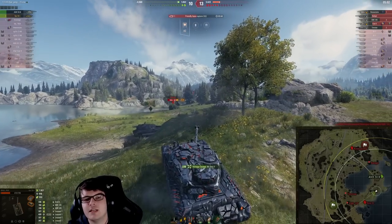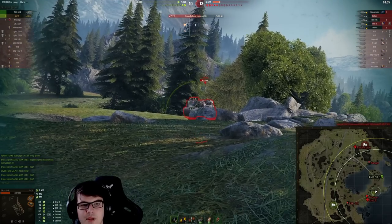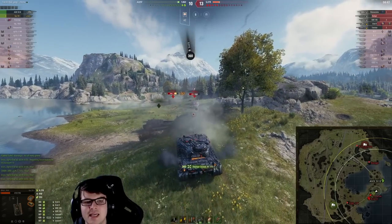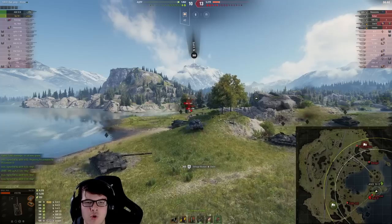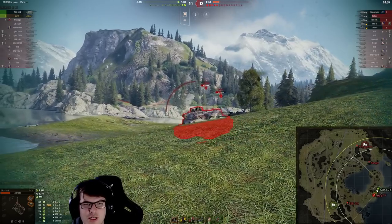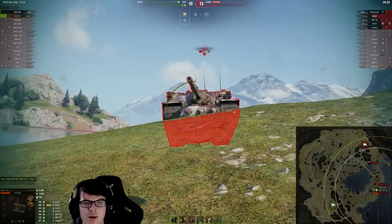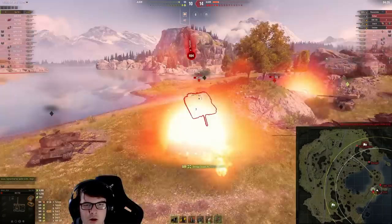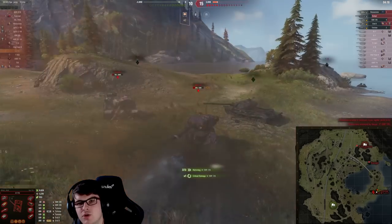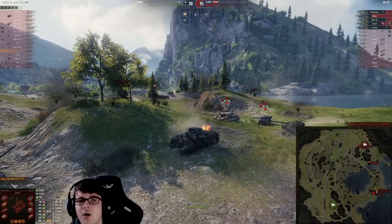From a ridge with a little dip, he gets shots into the Emile 2 pushing toward him and also into the Tortoise. Out of the two tanks pushing, the key is to get rid of the Emile first — its armor can be a nightmare hull-down. He can't get a shot into the Emile's hull so he goes for the Tortoise's cupola, then gets a free shot into the Tortoise's lower frontal plate, dealing some damage at the end of the game for a total of 9,600 damage.